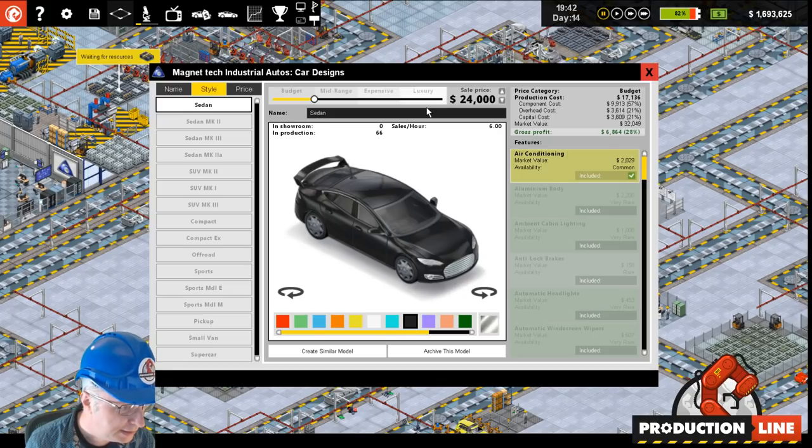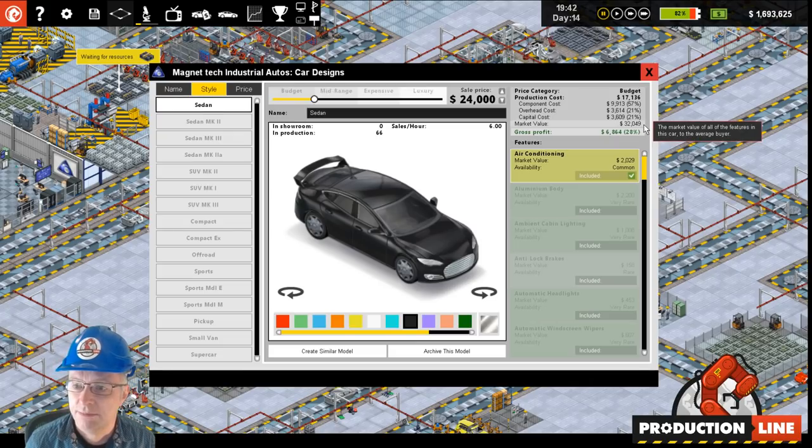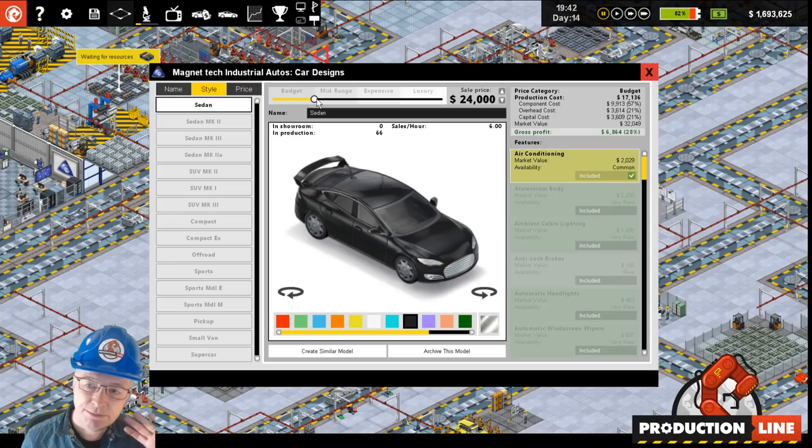There's another thing we added here — we now show the market value. The market value of this car right now is $32,000. That is the market value of the base car and all the features we've added, and I'm selling it for $24,000. So arguably I should be selling them as fast as I can make them, and I am — you'll notice there's none in stock. I could actually raise the price, but then it would become a mid-range car and different people would be in that market.